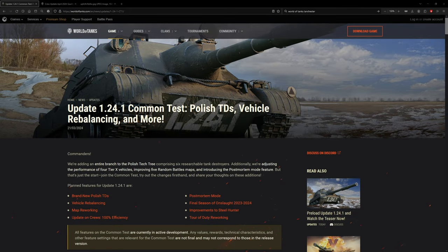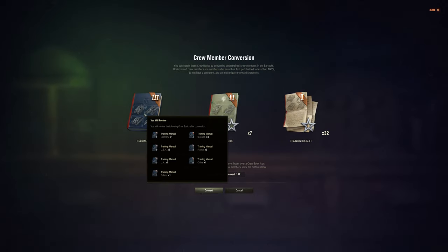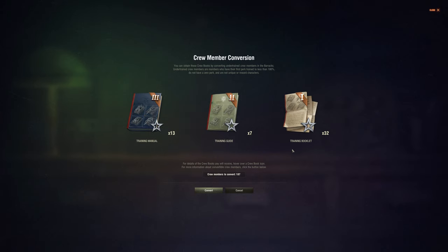I took a two-week break from playing tanks and it was refreshing, but patch 1.24.1 is just around the corner. The biggest change that needs some prep work is the crew skills or training efficiency update — a big conversion button for turning excess crews into XP booklets or manuals. You can only use it once, and it's pretty rare, like turning a tier 10 vehicle to a tier 8 premium like with the Centurion.